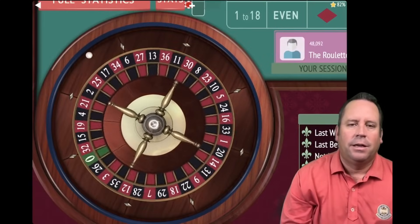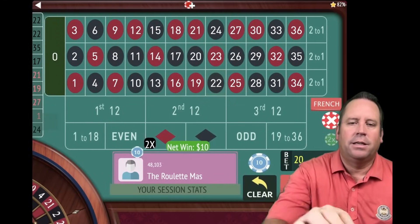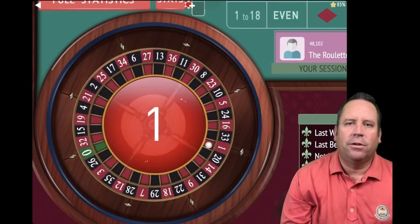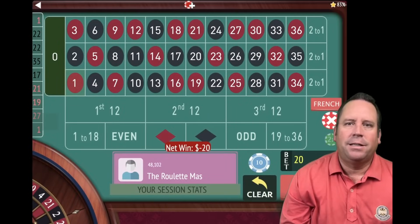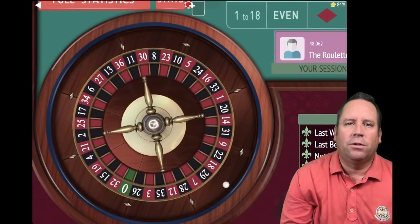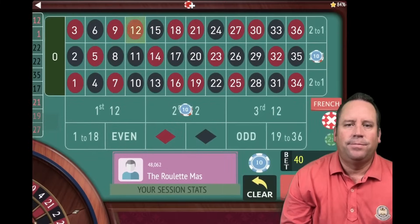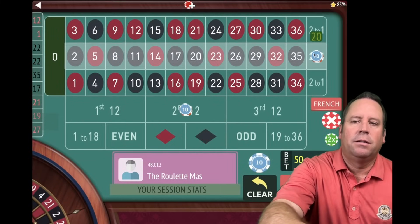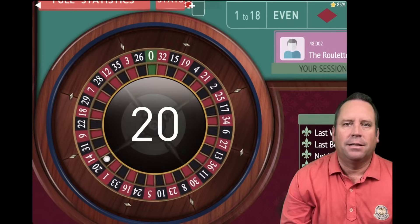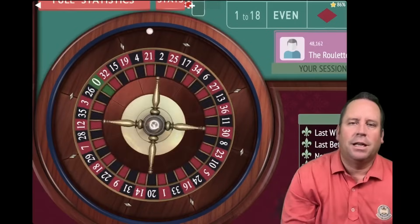We'll do another bracket challenge before long — a lot of you really enjoyed that. It was an NCAA-style tournament format where subscribers sent in their own systems, and this one won it all. That's a 12 red — a loss, increase. We're at $30 each, $60 total. That's a 20 black — a $120 win! We're up $310. Back to base level and spin again.